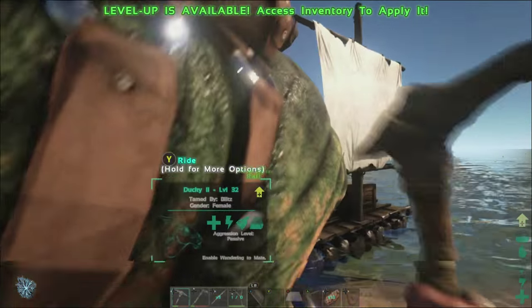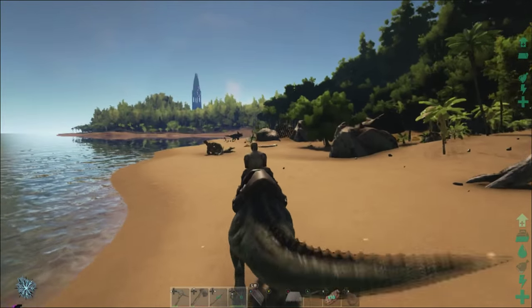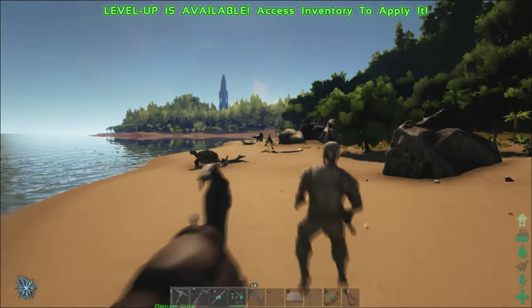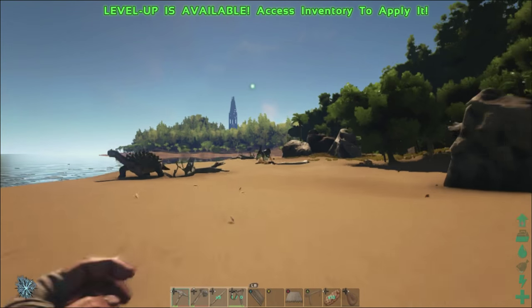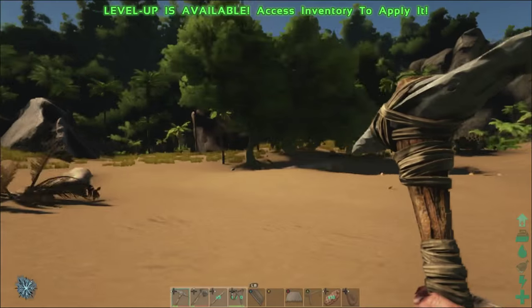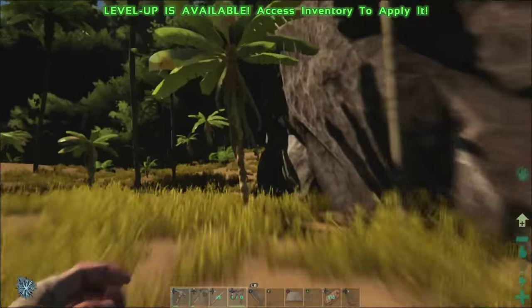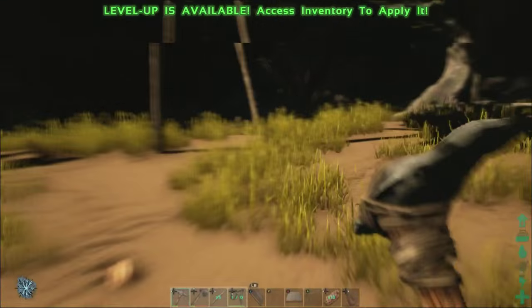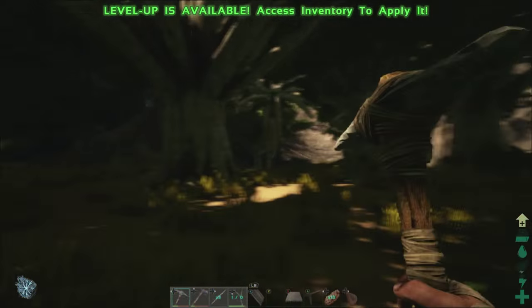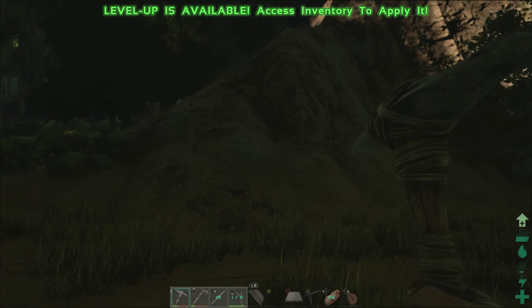We got old Ducky. It's really blurry when you start the game, isn't it? We're going to take Ducky out — I feel like I'm faster without Ducky. We're going to see where we're going to go. We're going to try to get the edge of our base set up, and then we're going to put walls down. That sounds like a great thing for today, maybe not too terribly exciting. Okay, so this is the edge right here. It's dark out now — let's do this.